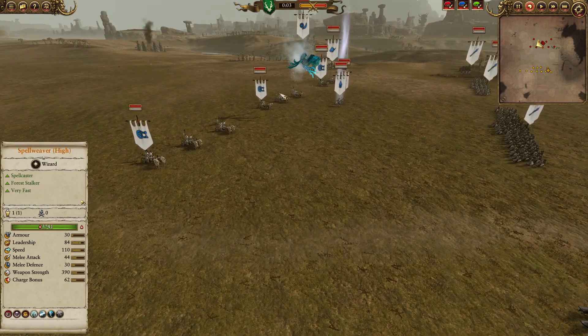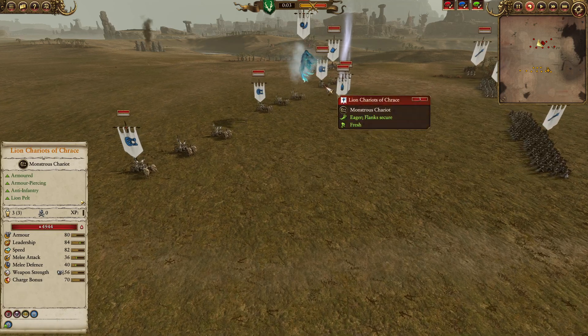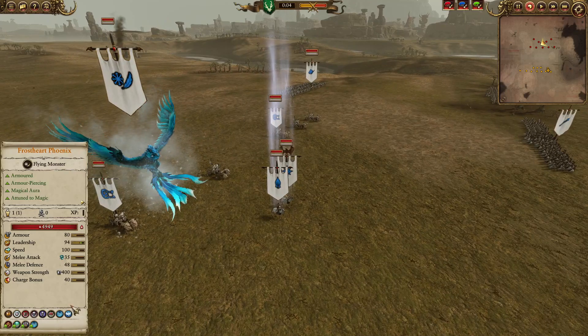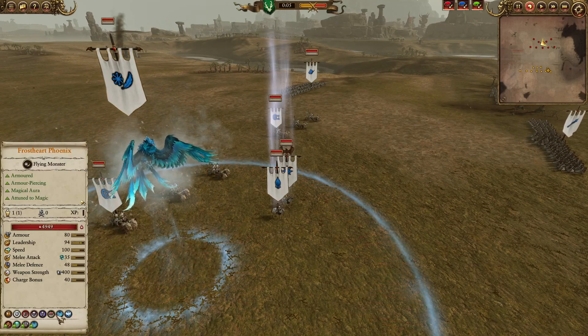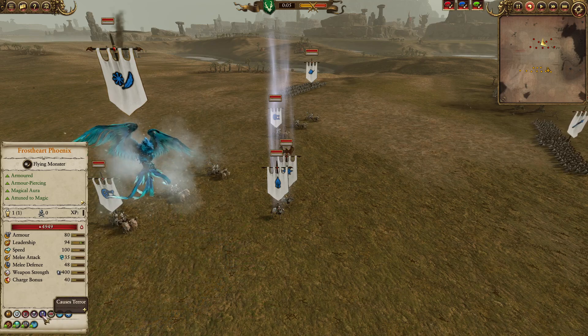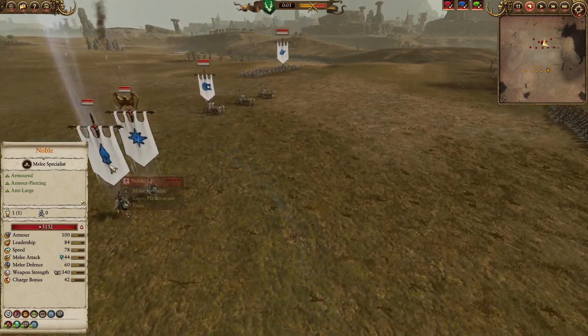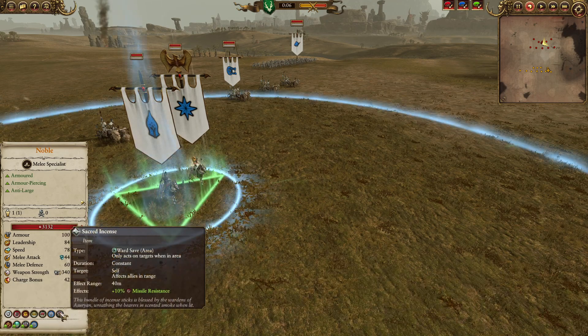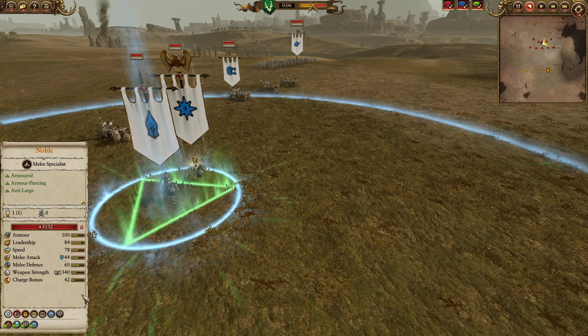In the middle for the punch, we are going to have the Triple Lion Chariots of Chase, supported alongside the Frostheart Phoenix — a really nice model in the sky, coming with the Blizzard Aura and all those debuffs, alongside Attune to Magic and Terror, making it pretty strong at removing cheap chaff. The Noble is the supporting hero with Sacred Incense, coming with added Missile Resistance.